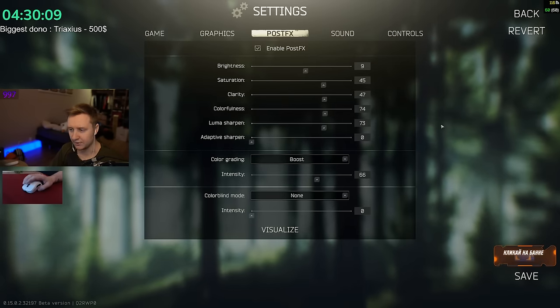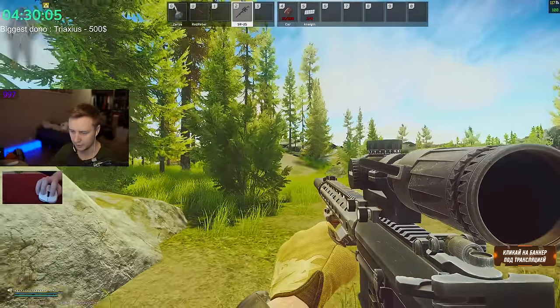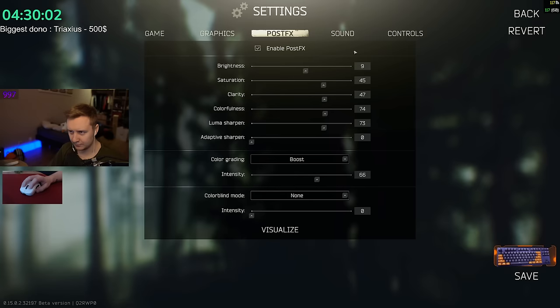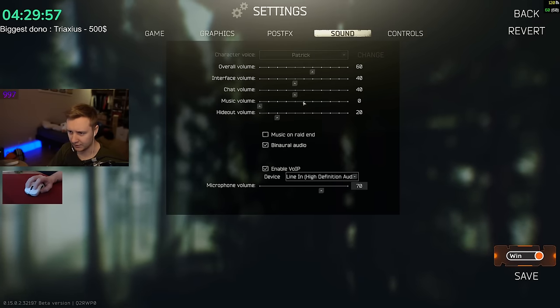Here are my post effects if you want to copy them and see how my game looks, the contrast and everything. For sound, I run it at 100 but lowered it while making this YouTube video. Everything else is on 40 and hideout volume is on 20. I do use binaural audio — it allows me to locate enemies much better for horizontal directions. Vertically it's messed up and confusing, but horizontally it's good. It doesn't cause stutters and I don't think it affects FPS too much, so I enable it.